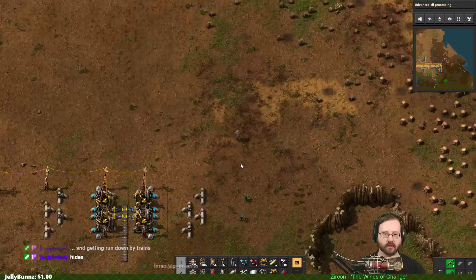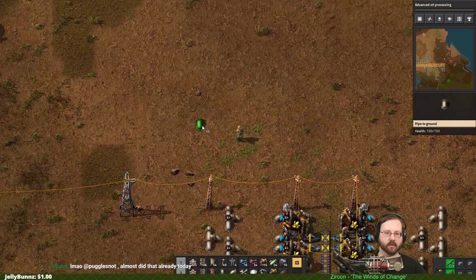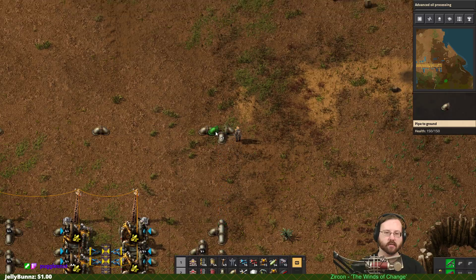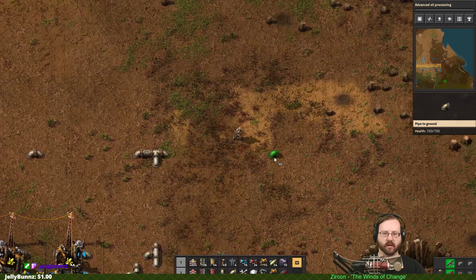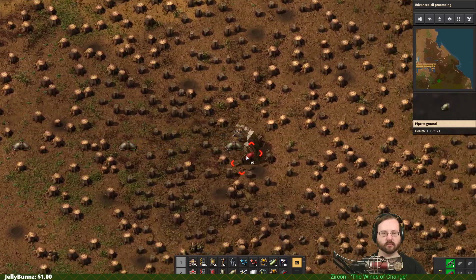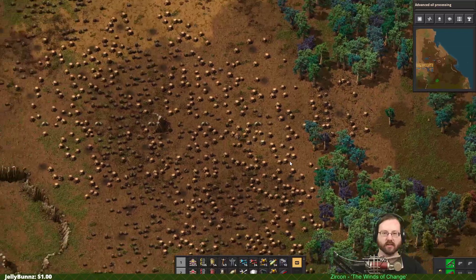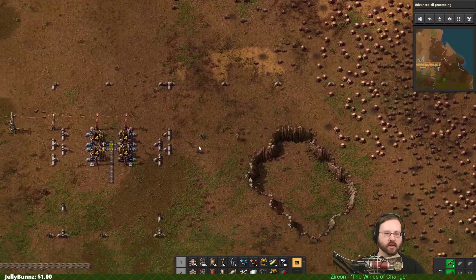Now we just need water. Let's go up from this one at full height to give us some room later. We have water on the right, so let's just go straight right. I ran out of grenades — let's go get some more. The reason I didn't worry about that extra offshore pump is because I knew I needed it very soon.